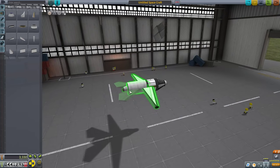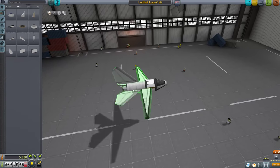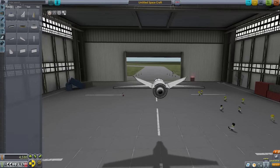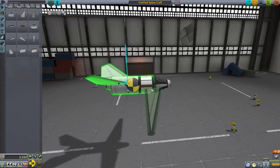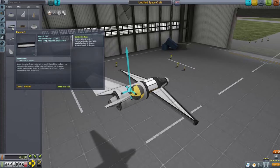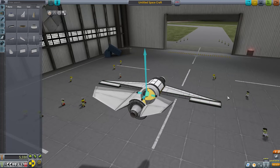Tail fin it is. Although I suppose we could just go with the twin tail fin design, because this is ludicrous. A little lower. If it's lower, we get a little bit less yaw, but that should be okay. So now what we need to do is take a look at our aerodynamic overlay and our center of mass. It's important that our center of lift is behind the center of mass, but just barely.